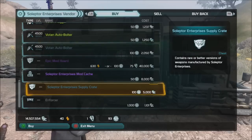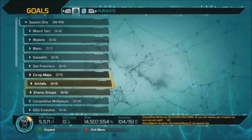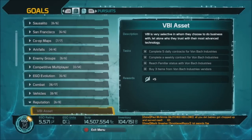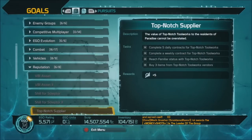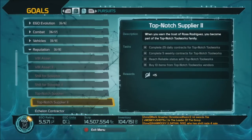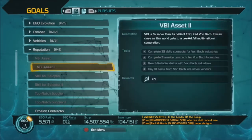If you're new to the game, you already want to do these contracts because they help you with ego — you want to level up. Going back to goals and the reputation section, you want to complete contracts to get ego points so you'll level up. It's all about doing those until you reach reliable status or higher, or familiar status with the vendors. That's one of the reasons you want to do those dailies — to get all the ego points out of this and level up.